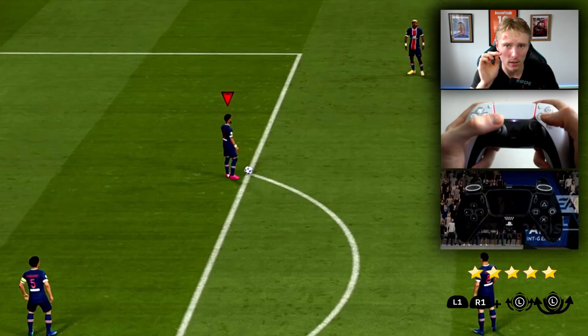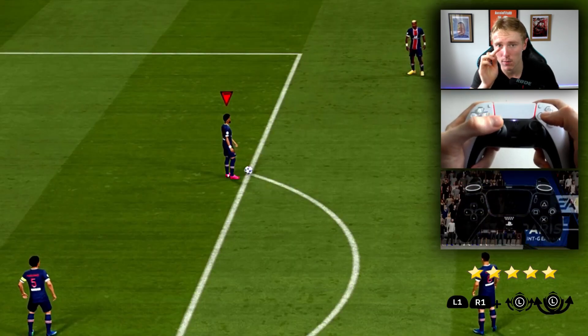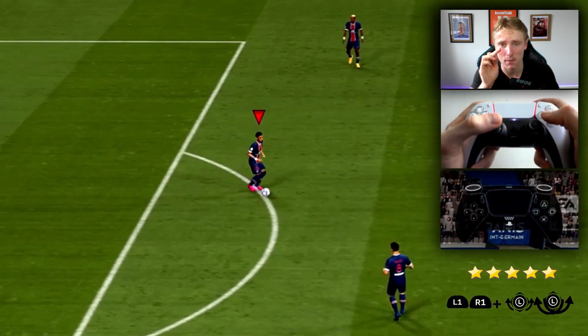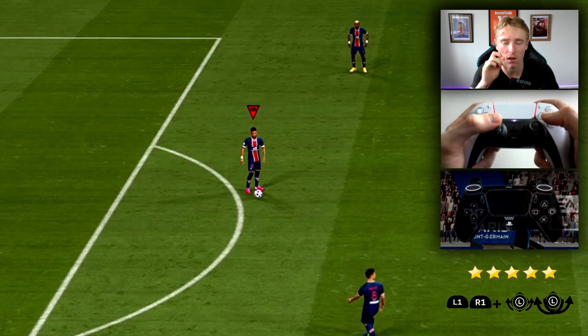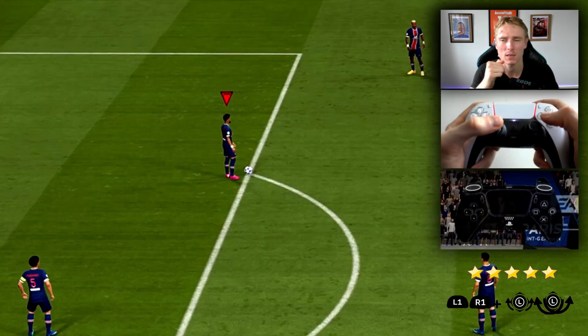It's like you're trying to create an arc motion, going back around to nine or three o'clock depending on which way you want to do the fake drag back, and then back around to the opposite side — to nine o'clock. Basically the player will perform the fake drag back where he drags it back, looks one way, and then feints the opposite way.